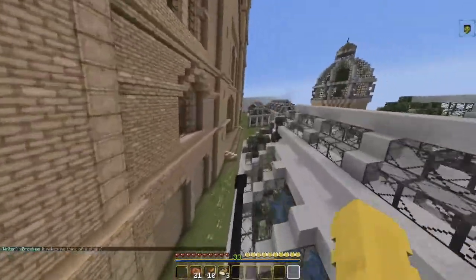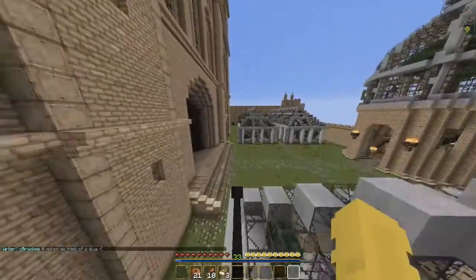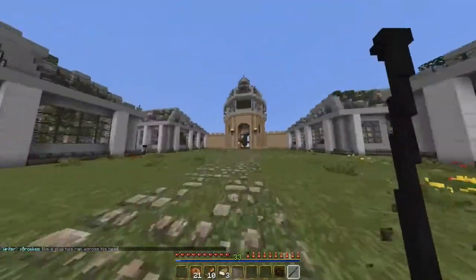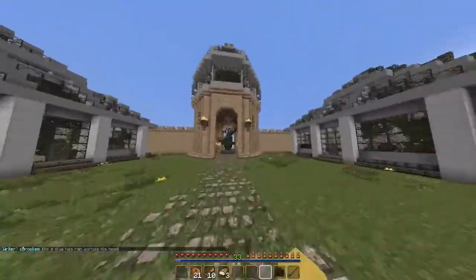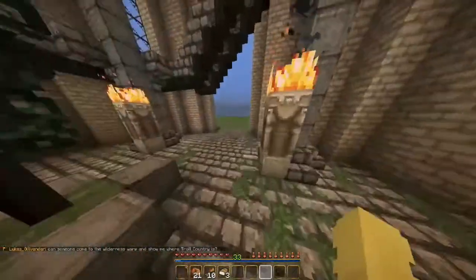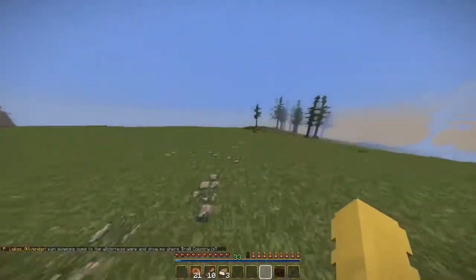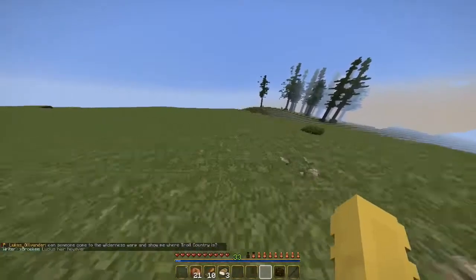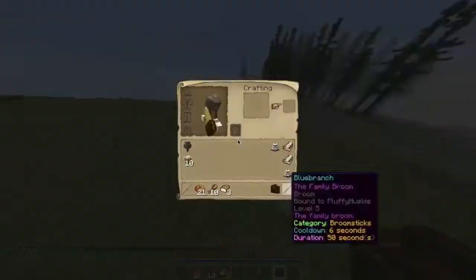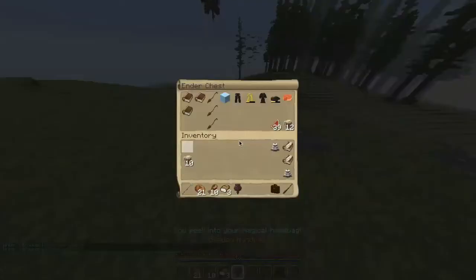You turn this corner, then get off your broom, and you're gonna see this little dome thingy. Go through here and just keep going and going. You can do this all by foot, but remember you go from here — just go straight. You can go by foot, but it's gonna take a while, so we are gonna use brooms.